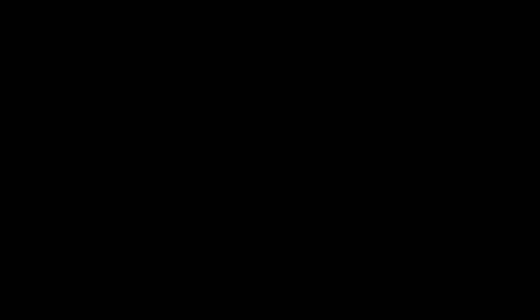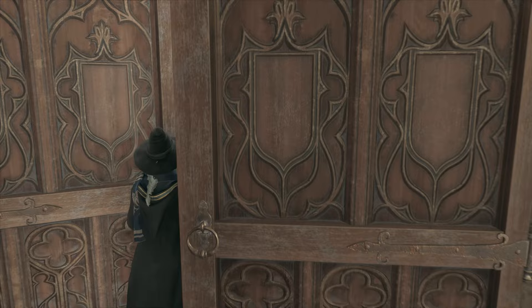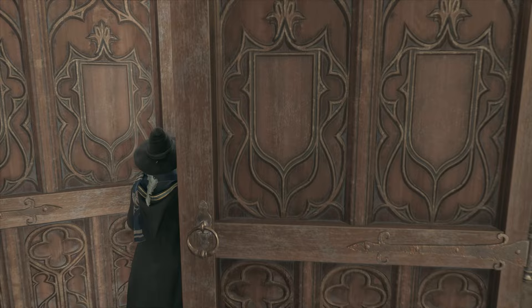It's all the way over there, so we're going to take a trek through Hogwarts to get there. I'm not going to dash, I'm just going to walk. You can press up on the D-pad and you'll have a little guide give you a direction where you need to go. Since I don't have the map up, I'm going to use that to help us get around.